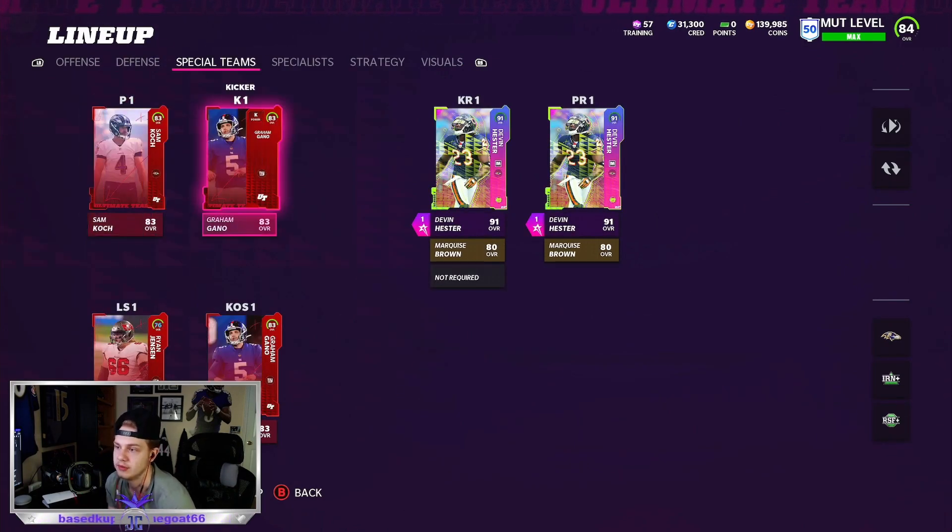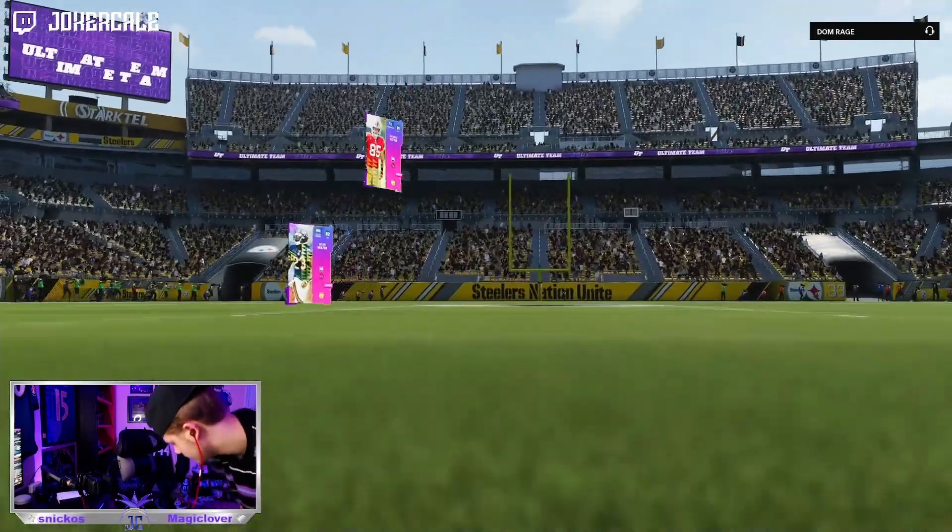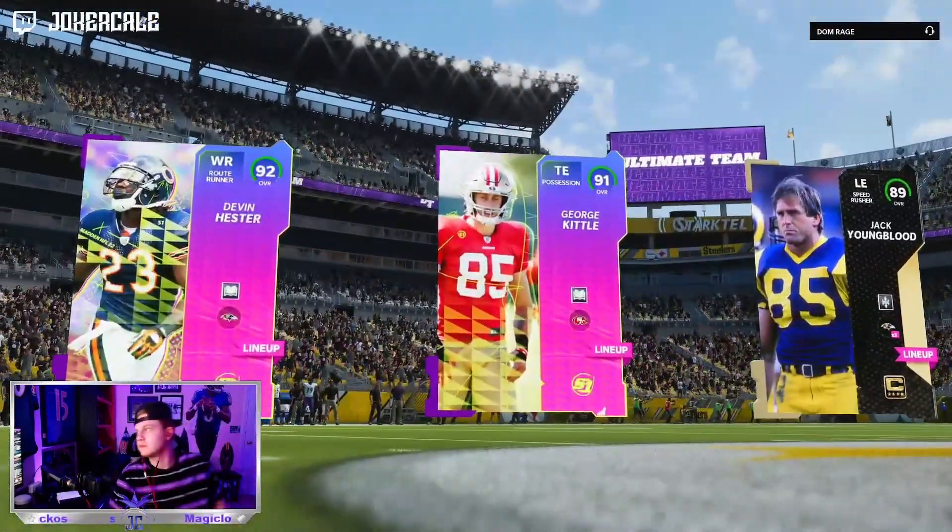On special teams we have Sam Cook, pulled from our pre-order packs, and Graham Gano pulled from another pack — probably a free gridiron pack. Devon Hester is returning kicks and punts. That's going to do it for showing the team — let's jump straight into the gameplay recorded last night. It was an amazing first game of the year and our two highlight players happened to have amazing games.